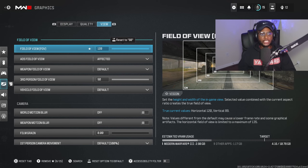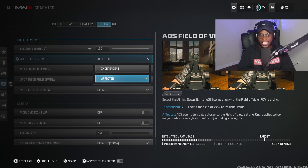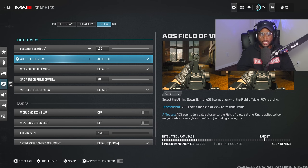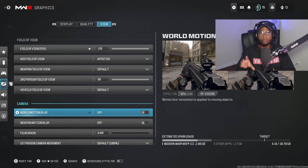Under graphics settings, I highly recommend adjusting your field of view — this works hand in hand with your controller sensitivity and ADS sensitivity. Playing between 100 to 120 FOV is your best bet. I highly recommend switching your ADS field of view to 'affected' if it's set to independent — this mirrors your FOV and makes it feel like you have less visual recoil. They've toned down visual recoil in MW3, but playing on at least 100 FOV with affected ADS field of view makes recoil easier to control. Weapon field of view I keep on default with no issues.